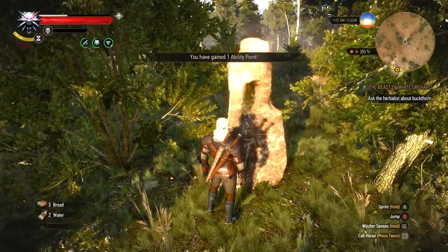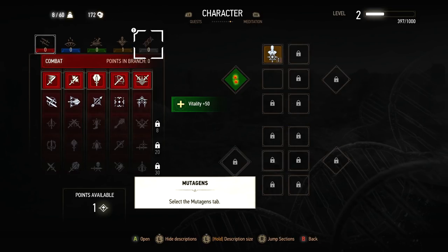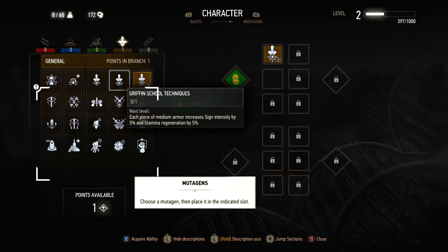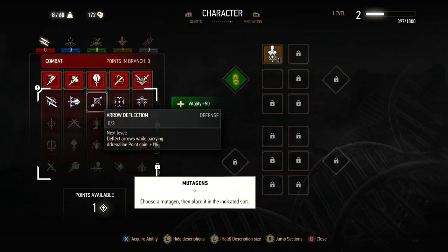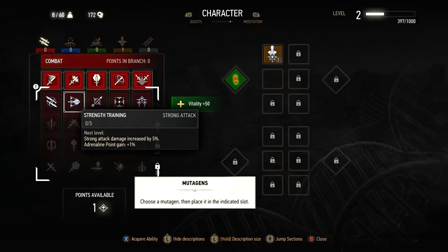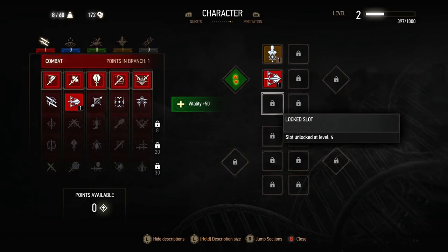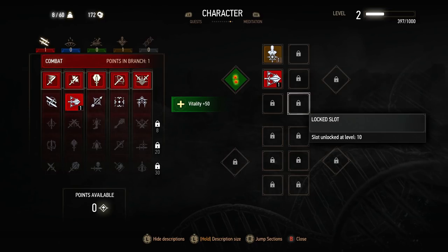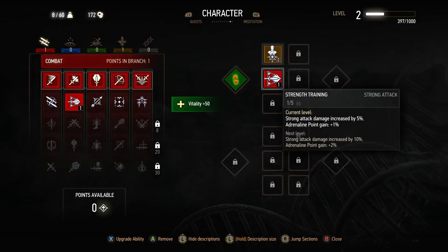You always want to find the places of power — they give you ability points, as you can see. Now we have an extra ability point. I already placed the mutagen. They really need to make it so that if you've already done something in the tutorial, it doesn't tell you about it. Okay, so we have another skill point now. Strong attack damage increased by 5%, adrenaline point gain plus 1% — we're going to grab this one and then place it there. And that's the only two ability slots we have right now. Slot unlocked at level 4 — so we need to get to level 4 before we can get our next ability slot. Already we have an extra 10% damage on our strong attack.